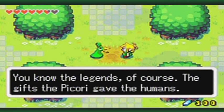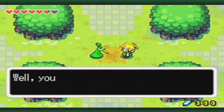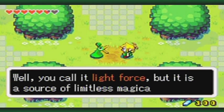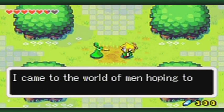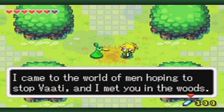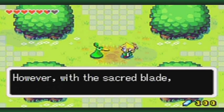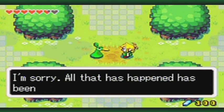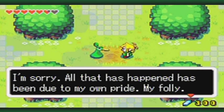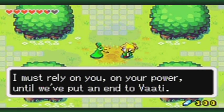And all the legends, of course — the gifts the Picori gave the humans. What you call the Picori blade was the first of those gifts. The second — well, you call it Light Force — but it is a source of limitless magical power. If Vaati were to get it now, it would be devastating. I came to the world of men, hoping to stop Vaati, and I met you in the woods. But it seems we won't be breaking the curse on me any time soon. However, with the sacred blade, we can certainly restore Princess Zelda. I'm sorry. All that has happened has been due to my own pride. My folly. I must rely on you. On your power. Until we've put an end to Vaati.